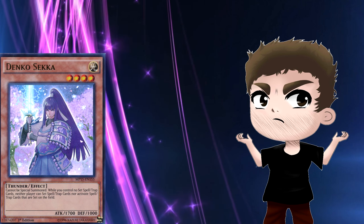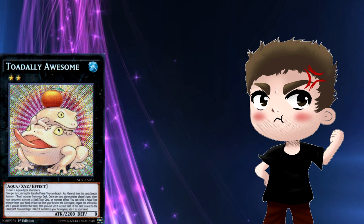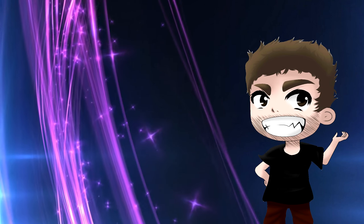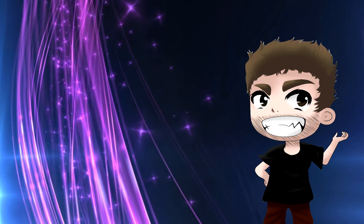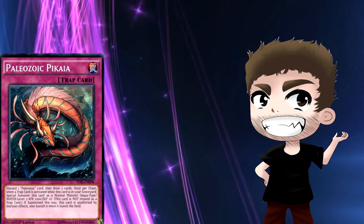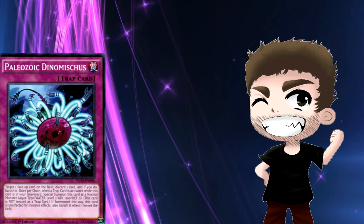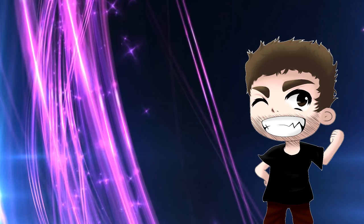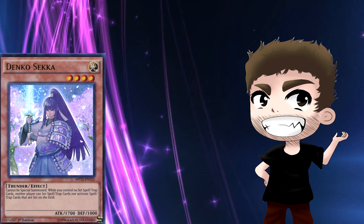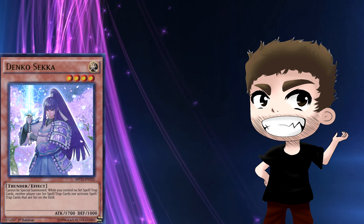Denko Sekka's only weakness is that it has no viable way to get over cards like Toadally Awesome, which could be a real hindrance. Paleozoic hands are kind of 50/50 on getting to XYZ — they have to draw into a Frog. A lot of first-turn hands are set four and grind it out, keeping one card to either discard and draw with their one trap, or discard for Dinomischus. For any deck abusing extra normals or not relying on the normal summon, Denko Sekka is a very good option, but it comes down to whether you can deal with Toadally Awesome.